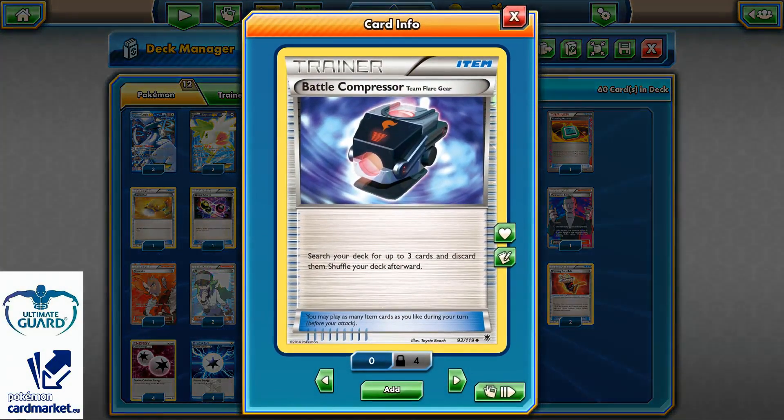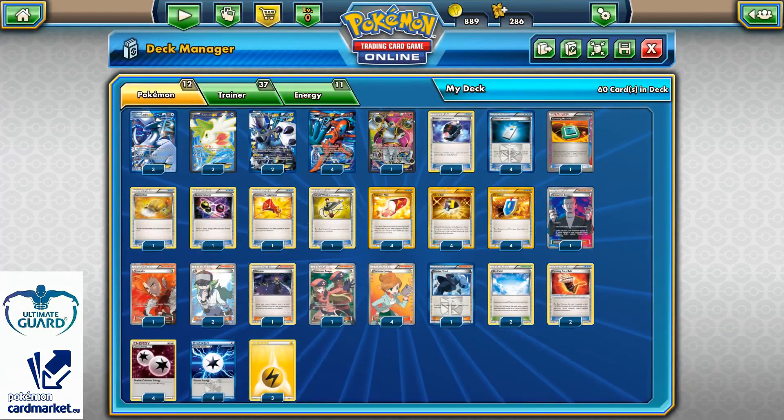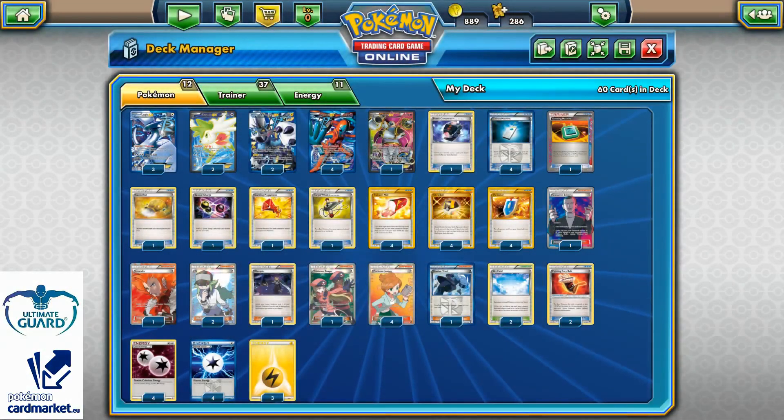From the item cards, since this is Expanded Format, I really like to have at least one Battle Compressor — if I have space I go with two, but for this build I just decided to put one. Basically I can search my deck for up to three cards and discard them, which is very good, especially turn one. I can discard Supporter cards I don't need, or discard some Energies so I can power them with Raiden Knuckle.